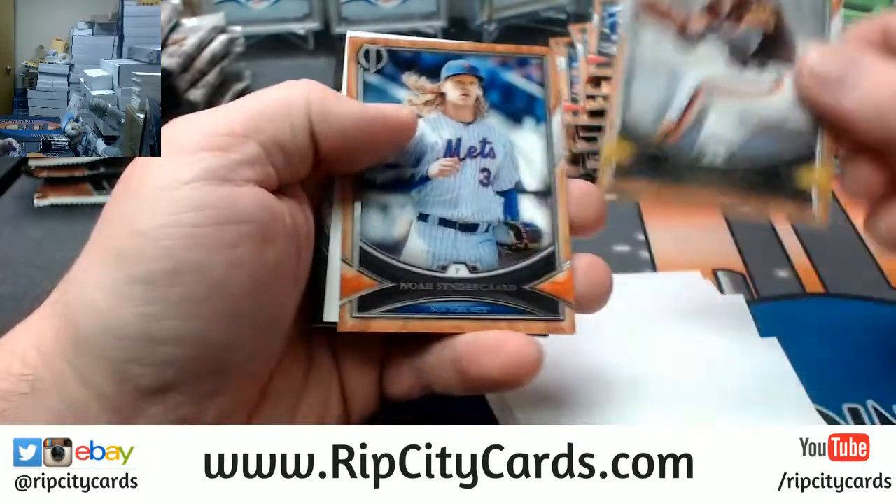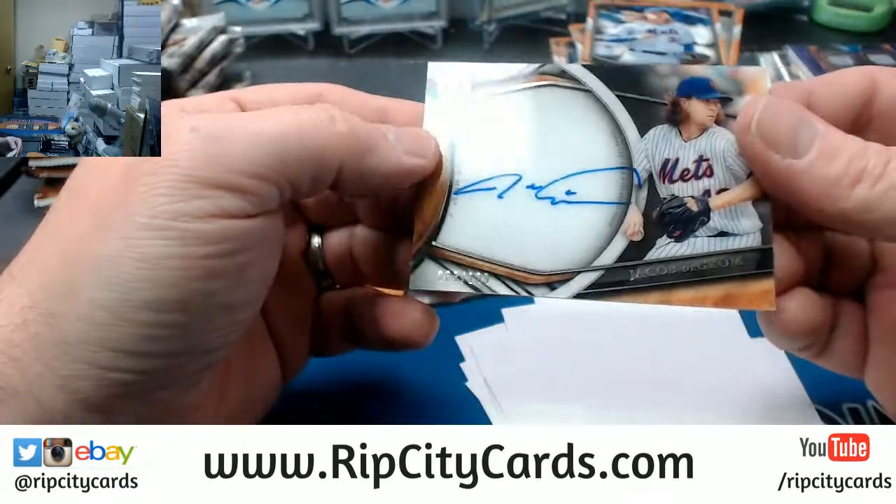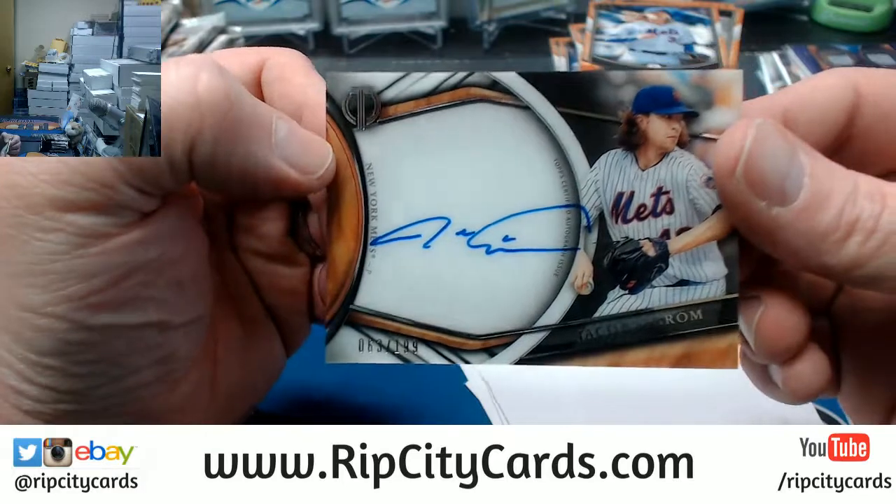A Goose Gossage, a Syndergaard, and a deGrom autograph to 199, on-card style.